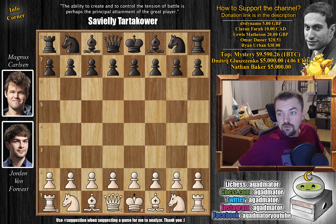Hello everyone and welcome to the first game that ended in round 4. It's Jordan Van Forrest vs Magnus Carlsen in round 4 of the Tata Steel Chess Tournament 2021. I decided to show it right away since it finished rather quickly.